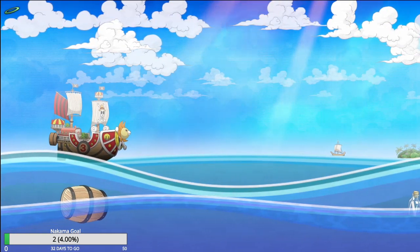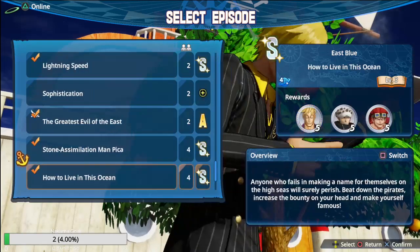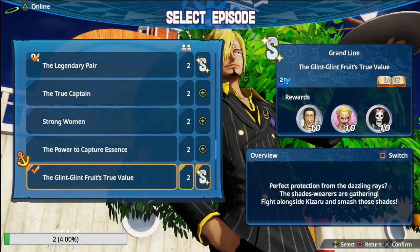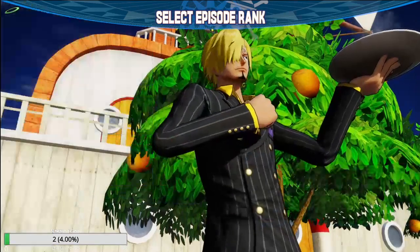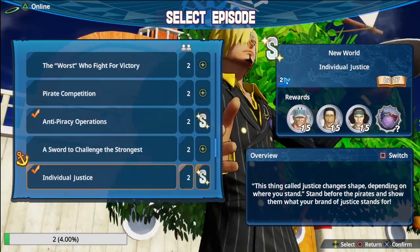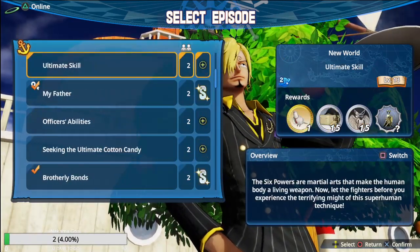Once you unlock that, it's a wrap - 100% map one Kata Kuri is done. Then you do 'Lightning Speed' - I think that's the end of this one. Then 'Tea Party from Hell.' It's just as simple as doing any mission with Big Mom or Kata Kuri on it. Then 'Brotherly Bonds' is another one.